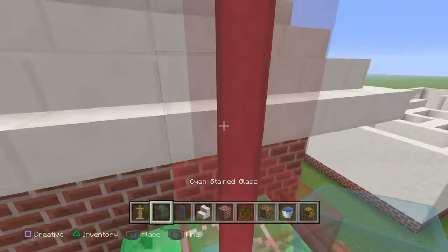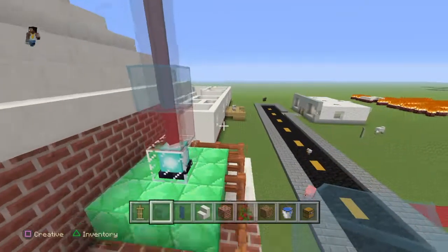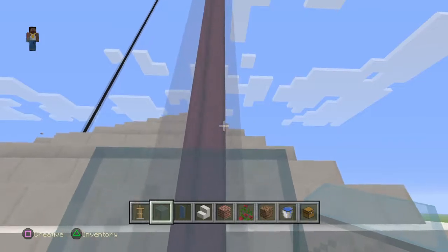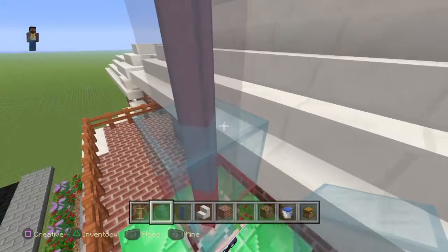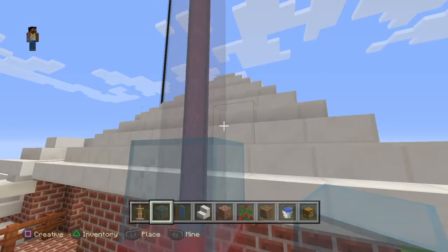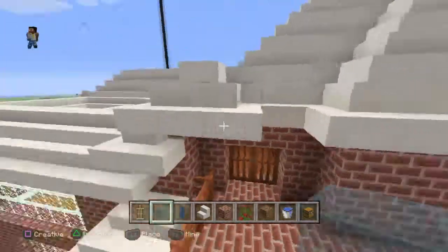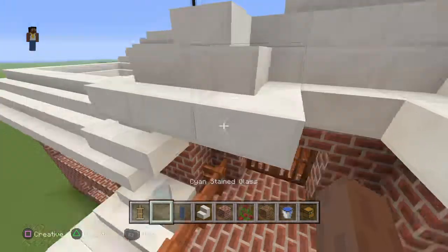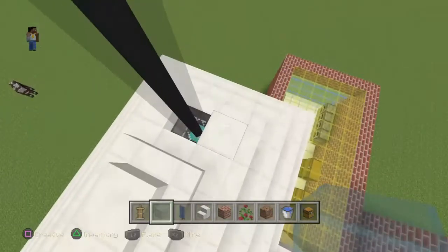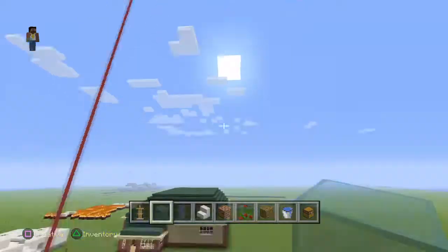I'm in creative by the way. It's like a bluish reddish color — it's not exactly purple, it's kind of weird. It's like the blue overshadows the red. It changes colors depending on the block on top, and it only works for stained glass as far as I can tell.